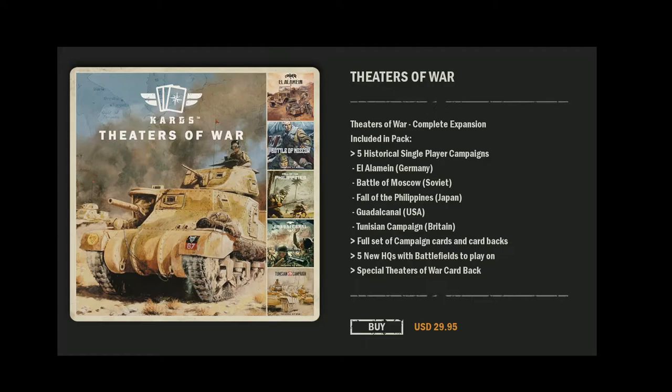For this set, what we need today, we need to purchase the El Alamein campaign for Germany and the Guadalcanal campaign for the US. That gives us all the cards we need and comes out to about 200 gold — a tad bit cheaper than Catalyst — but it is also important to note that you are paying for overall fewer cards, as they are split up into the various campaigns. You do end up getting cosmetics like new HQs, card backs, and various other things alongside the solo player content.